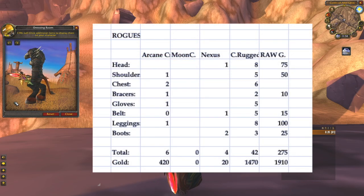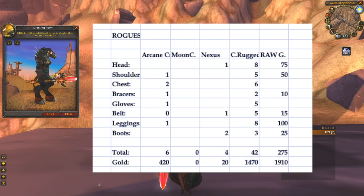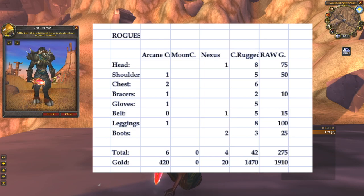Rogues have to pay pure gold for part of their pieces, and in the end they actually pay more than warriors for their full set. Requiring a total of 6 arcane crystals, 4 Nexus Crystals, and 42 Cured Rugged Hide — on top of that, they will need to pay 275 raw gold. So, 1910 gold for the materials and another 275 raw gold.